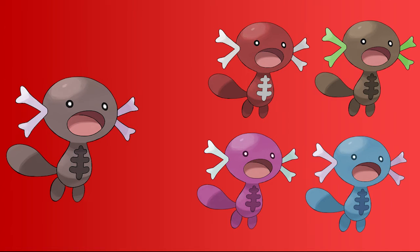The brown one is a slightly tweaked version of its actual color. The pink one is a reference to regular Wooper's shiny. And the blue one is a reference to regular Wooper.